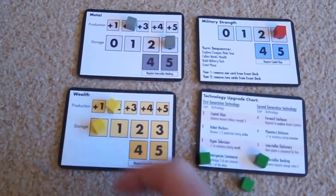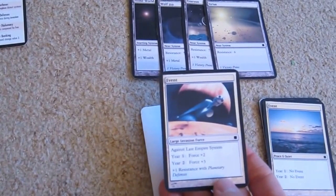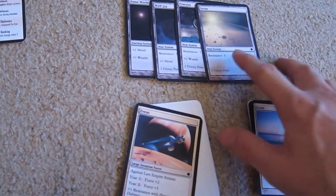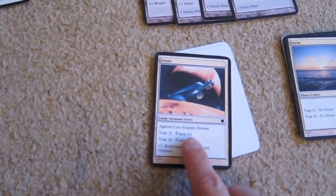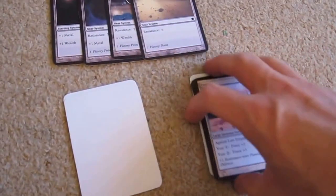We come to another event: a large invasion force against the last empire. So the last empire was resistance six, and we're going to roll for year one and add two to it. Oh, it's a one — add two is a three, which doesn't beat the six. So we don't lose that planet. That was very lucky.